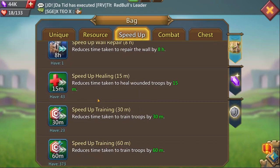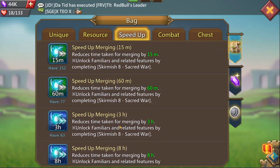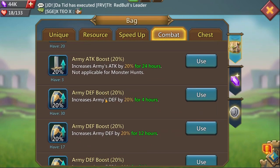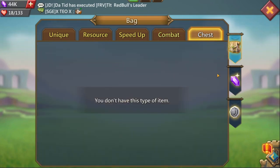Tons of anima and 500 archaic tomes. Resources and speed ups — we've already seen 30 days of speed ups. You've also got a nice amount of merging speed ups, so you'll be able to get Tempest Sprite to elder. Shields — you're lacking, so get into a big guild and just sit there for a little bit of time and you'll be fine.